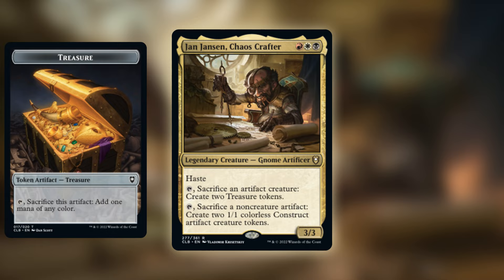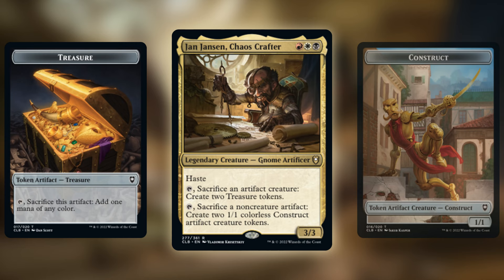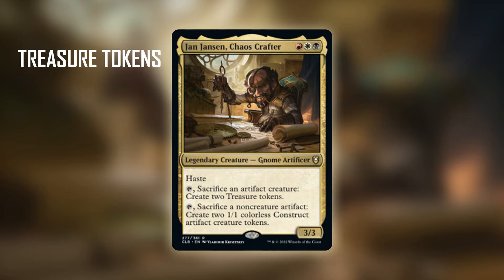Jan Jansen has haste. The first ability says sacrifice an artifact creature to create two treasure tokens, and you can sacrifice a non-creature artifact — like a treasure token — to create two 1/1 colorless construct artifact creature tokens, which you can then sacrifice for the first ability immediately. After seeing that I knew this would be a combo card, but for this video we're going to talk about more than just the combos — we'll save that for the end.